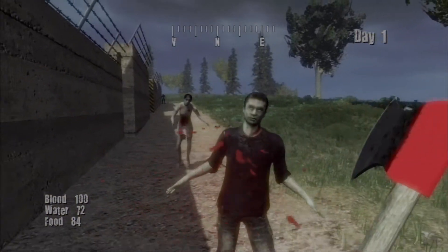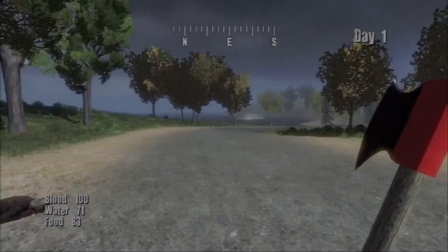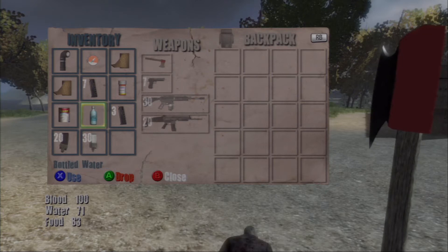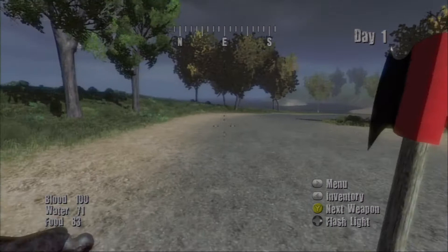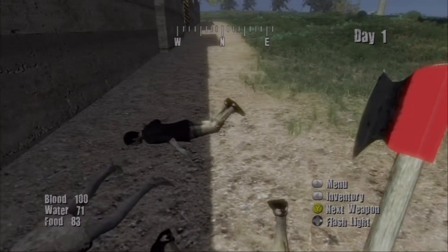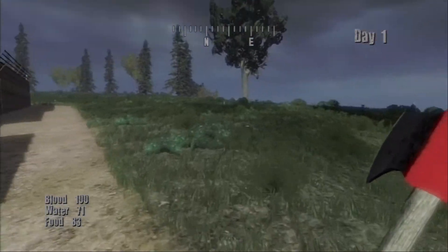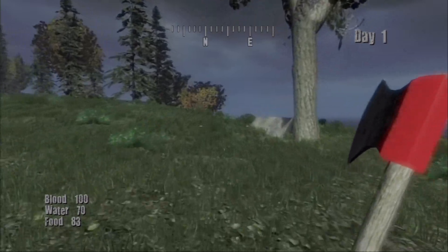Right where I'm standing is what I call my dump hole. I don't know if you can refill canteens — please leave a constructive comment below if you do know. Once you drink a canteen it's empty, and I can't find a way to refill it. I went to the water thinking I could refill it, but that doesn't work. So when I have an empty canteen just taking up space, I just dump them right here. Pretty soon you get a big comical pile of empty canteens, and they don't despawn.